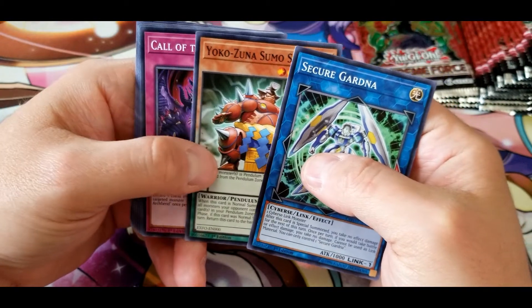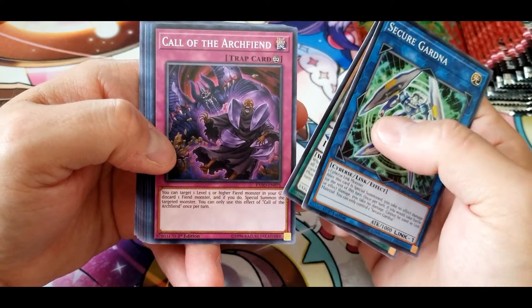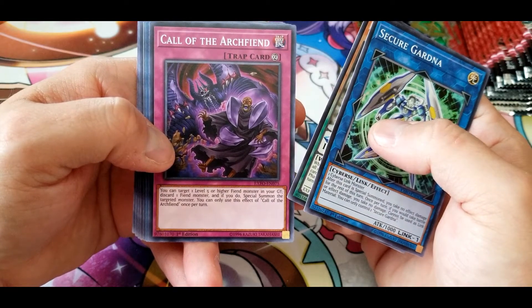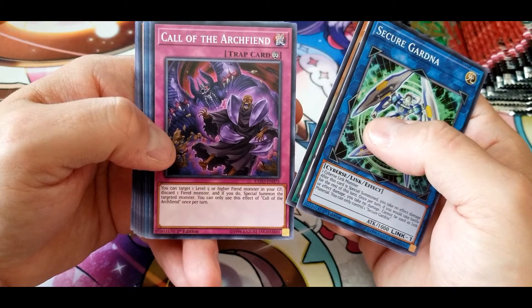Another Yokozuna Sumo Spirit. Call of the Archfiend: target one level five or higher fiend monster in your graveyard, discard one fiend monster, and if you do, special summon the targeted monster. You can only use this effect once per turn.